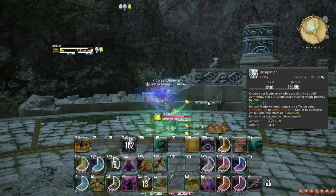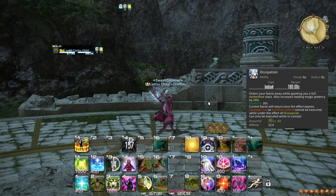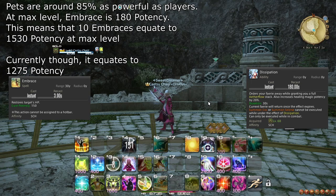For this reason, the primary value in this ability is the Aetherflow generation. As the use of Dissipation removes your pet for 30 seconds, this means you are losing out on 10 Embraces. Given that pets do slightly less damage and healing than players, this equates to around 1500 potency.